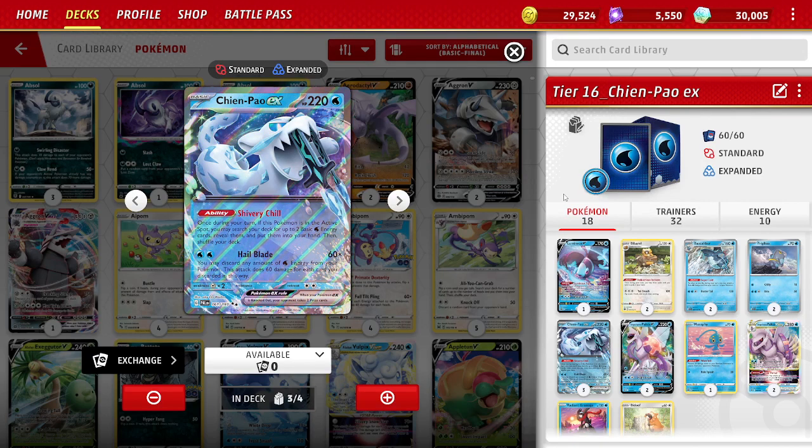You can still do it for free as a budget player. Starter decks, getting to Tier 15, the Battle Pass — all these cards you have access to. So, Chen Pao — the deck's named after that.